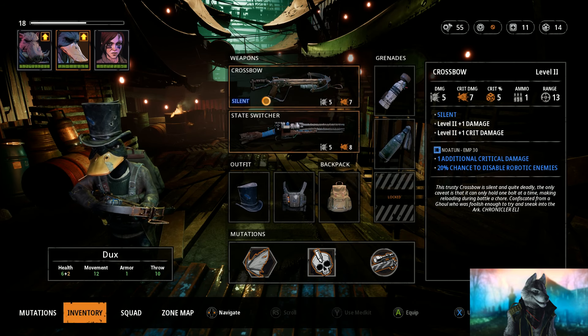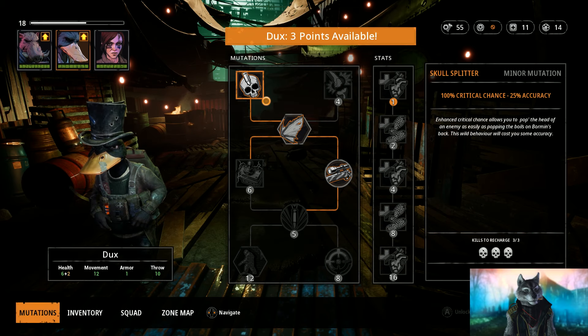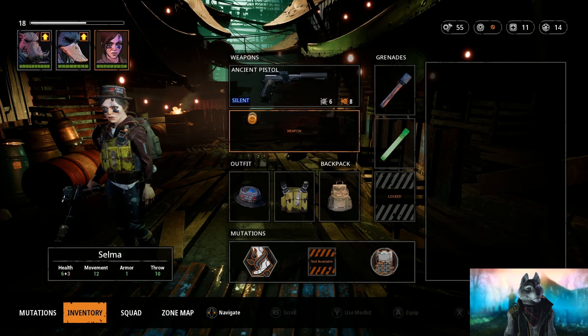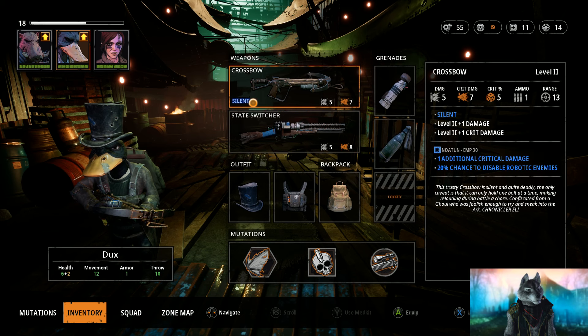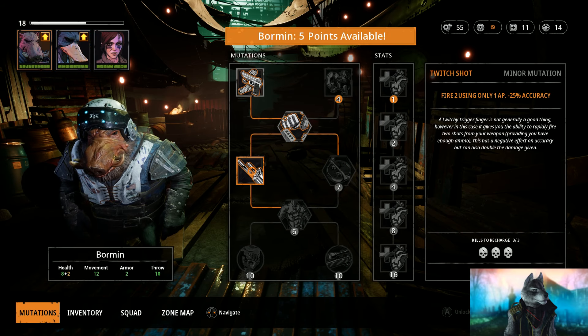Skills have an impact on the setup as well. Doc has a robot EMP device on his crossbow, but he will later be able to pick up a robot to save the skill. When that happens, I usually shift the crossbow or EMP device over to Selma and outfit Bormin with an EMP grenade. This allows me to have several goes at saving robots, with the attempt probability ever increasing — the EMP grenade having 100% probability.